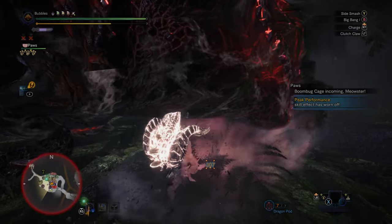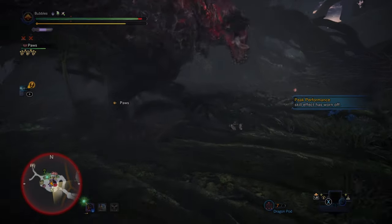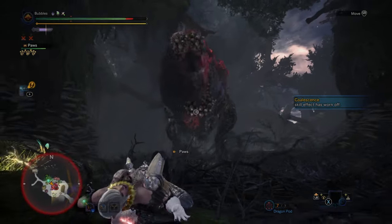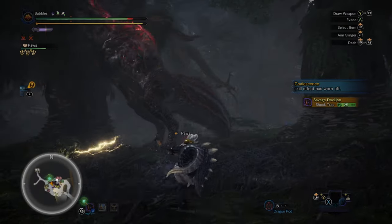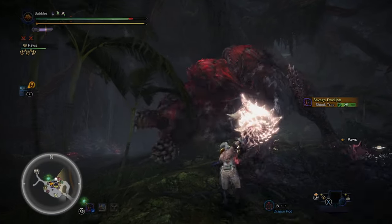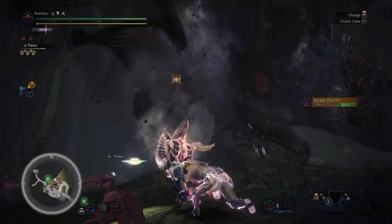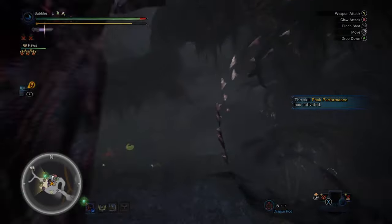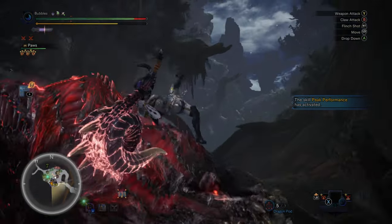Maybe give him a cheeky uppercut — no, that's a grapple. Throw pods at him. Very nice. Let's get a charge going — I think that's full charge. Nice. We got the head grapple. Maybe we can wallbang him. Nah. Re-weaken his face then.